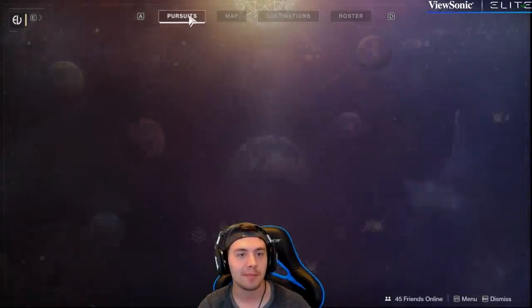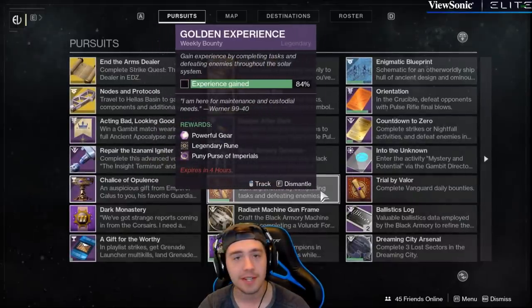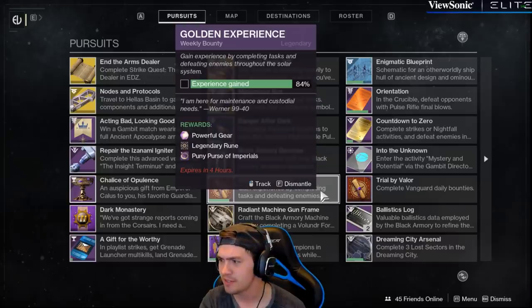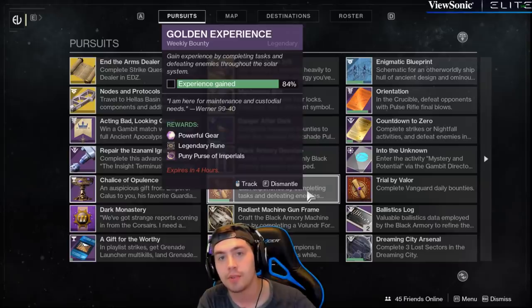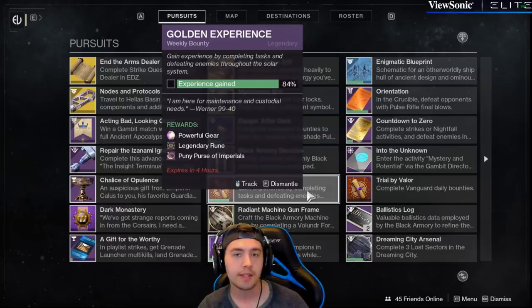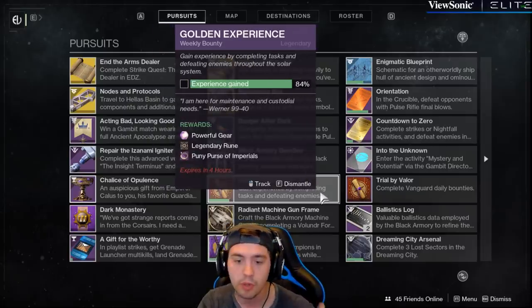I gotta get used to the Pursuits tab being over here. Another quick way is to do these weekly bounties. These weekly bounties will give you around 100 Imperials each time you open one of the chests — it might be even 250, but I think it's 100. That's another 400, essentially, every week that you can get, which will add up on three characters at 1,200, right? Three characters, everyone doing their weekly bounties. That's gonna be nice, as well as getting Runes from getting these chests. So it's definitely worth doing.